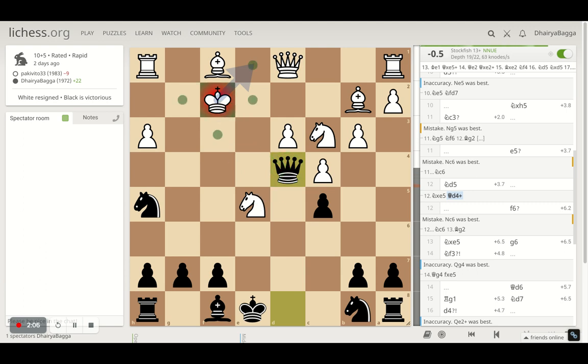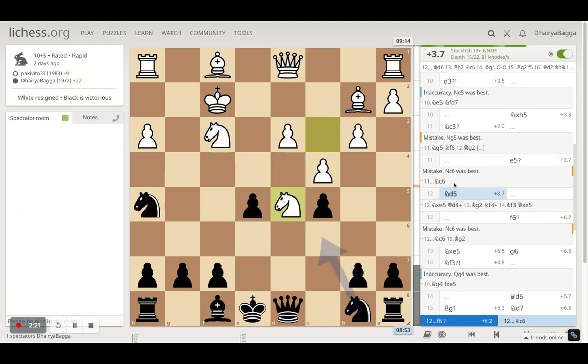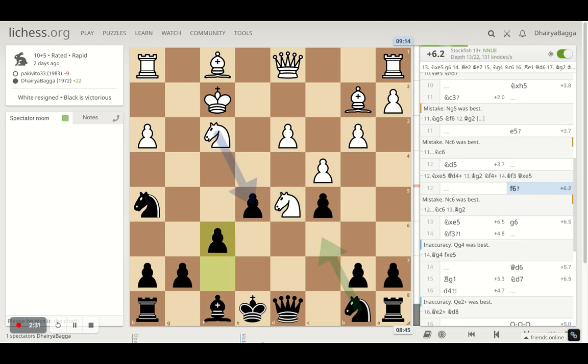I went with e5, asking the opponent to take here. Once the opponent takes with the knight, I had queen d4 hitting check and the knight would be gone too. So any bad move here and the opponent can fall into further troubles — I can give another check first, then once the opponent moves I can take, making the comeback of the lost piece. That was the plan behind playing e5.